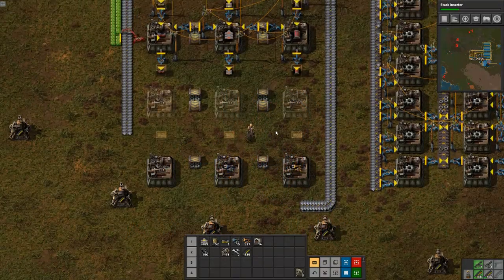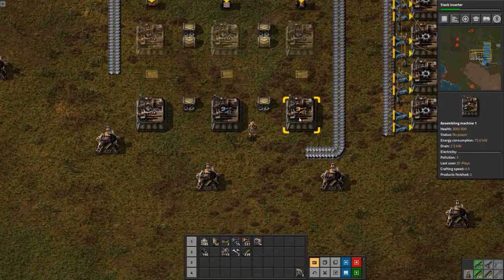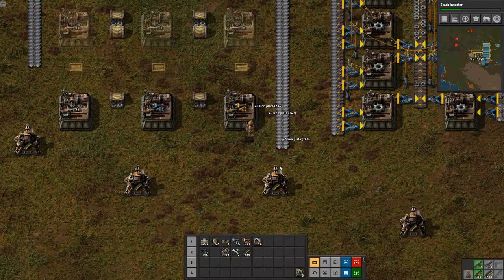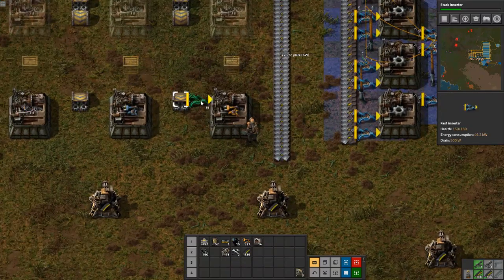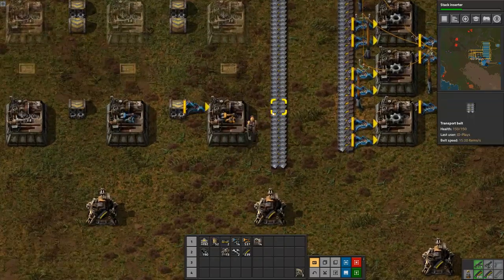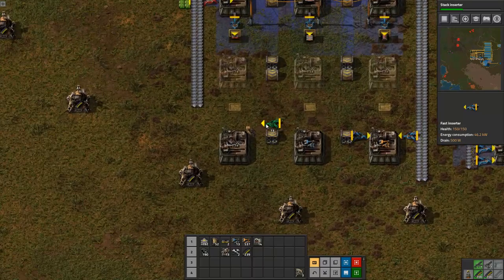G'day mate, welcome back to Factorio with me, Jetty. We're pretty much exactly where we left off, trying to automate inserters — even though I've got a stack of them on me, we're in a game where we need to automate everything. So I need to get iron into this guy, gears into this guy, and green circuits into this guy.